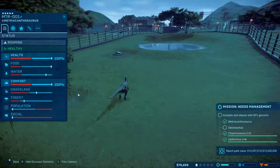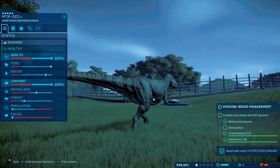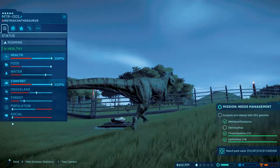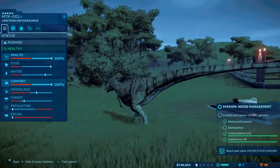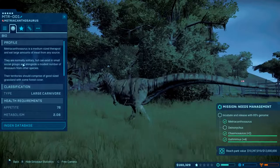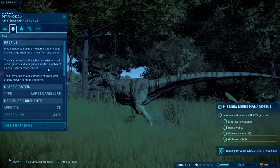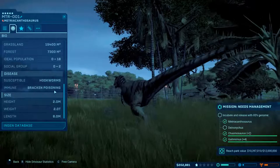Look at it — it's basically like a small T-Rex. He seems to be pretty happy too. He's okay with his population just like it is. Not hungry anymore. He's ready for water. It tells you a little bit about him right there in their bio — it's acceptable to hookworms, immune to bracken poisoning.